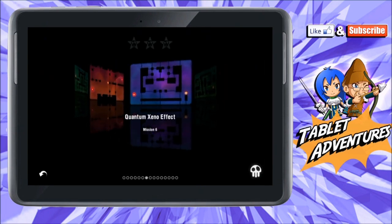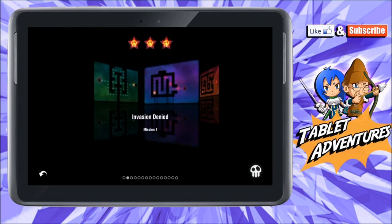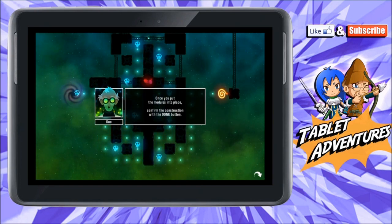So this is the last world but I'm actually going to start on the first level so you guys can get an idea of what it is. The tutorial says: 'Aliens are pressing through the fire like they always do. Let's build a detour so they can stay in range longer.' Select an empty place then select a module from the construction menu to trap them. Once you put the modules in place, confirm the construction with the Done button.